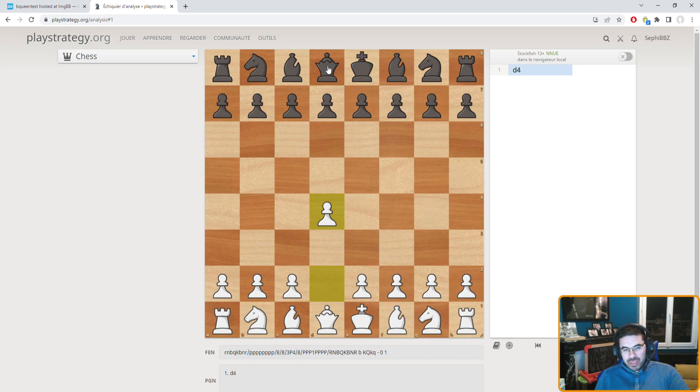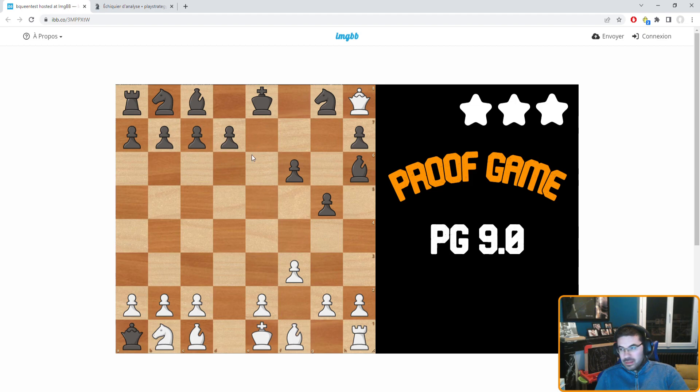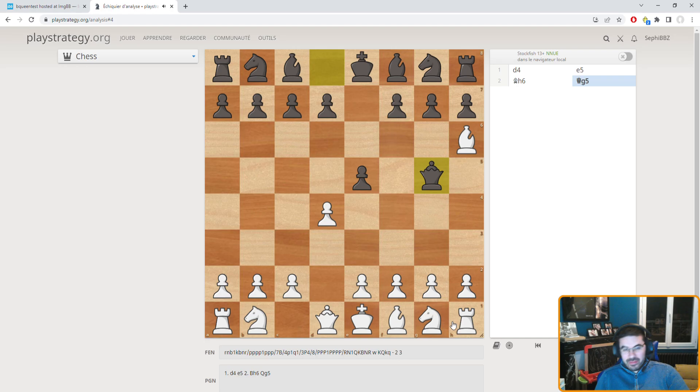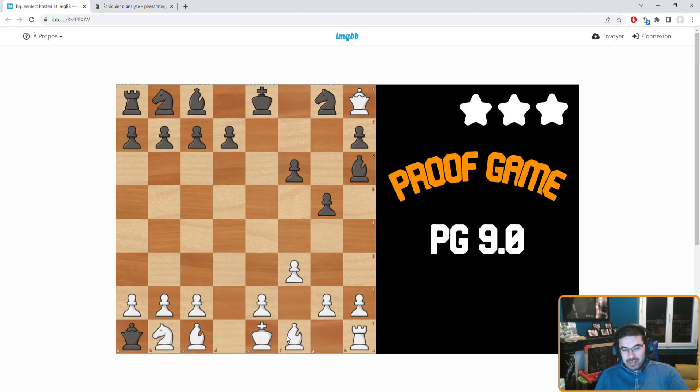I want to bring my queen to a1. Pawn D and C didn't move, so let's play the obvious move. My goal will be to put the queen behind everything. So what is the most logical move for white to allow this? There is only one. Bxh6, so that you can play Qg5 and the bishop is behind the queen. So this is the first step. Now you need to go there, but notice something — the knight on g1 is missing.